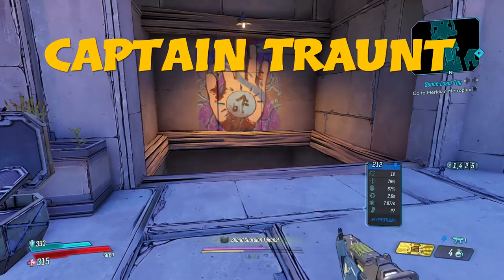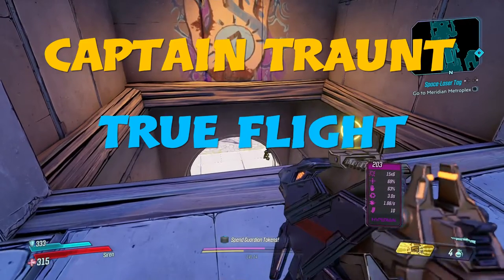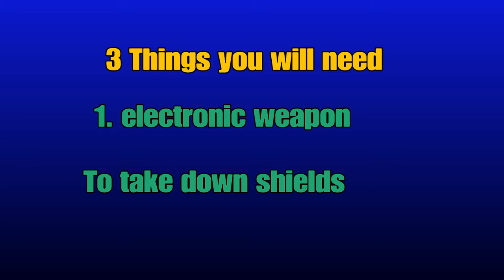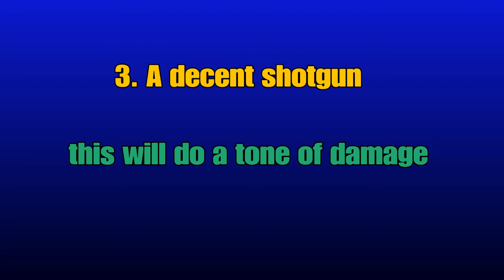I'm going to show you how to beat Captain Tron. It's me Trueflight, let's get into it right now. There's going to be three tips. First one is an electric weapon — it's going to take down those shields. The next tip is to buy the transfusion grenade, which is going to heal you up. The third tip is to buy a decent shotgun to do lots of damage.